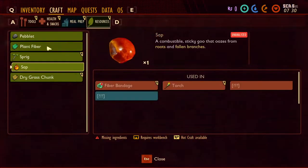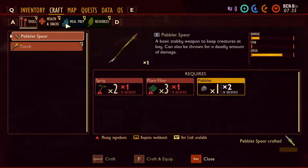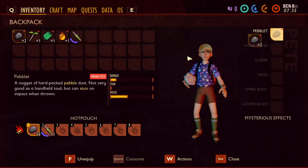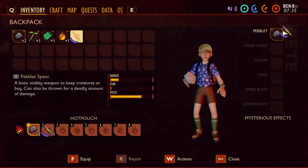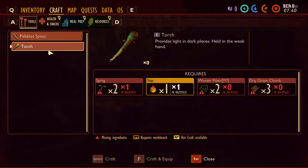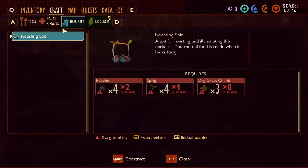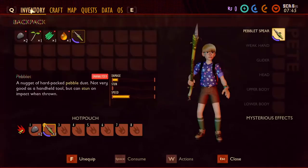That side definitely hears things. Now we should be able to craft that. We'll go into our inventory, get the peblet out. We want the spear. We can craft a torch — that would go in our inventory. Some bandage. Roasted spit — we're going to need that for food later on.